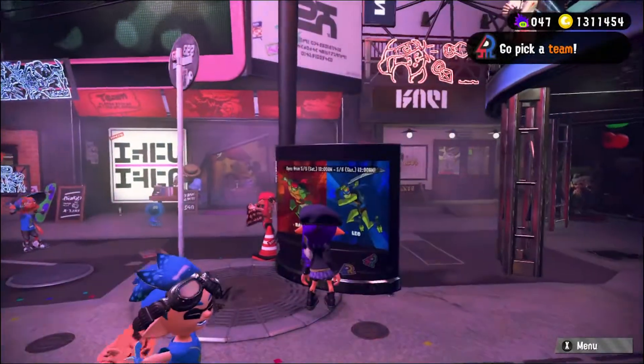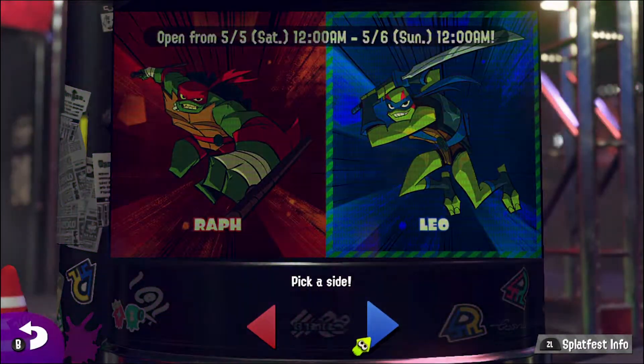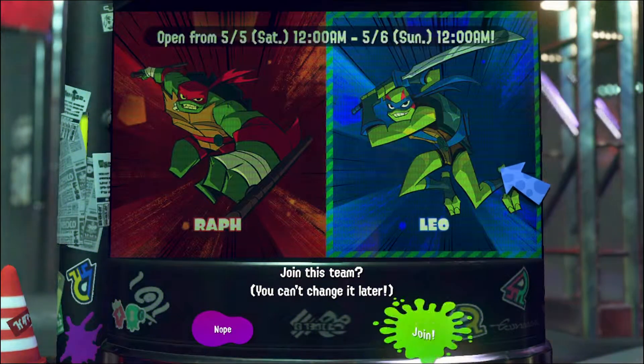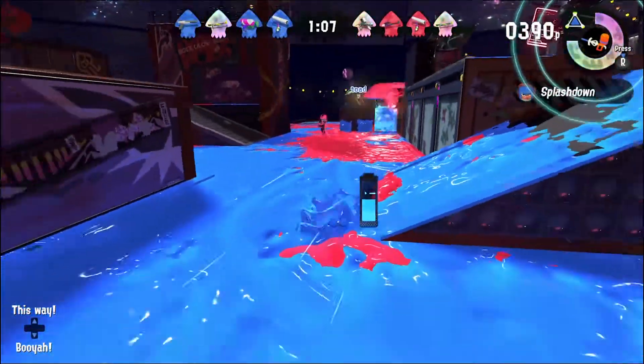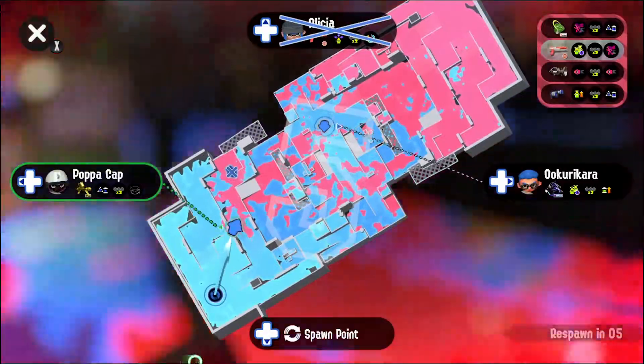Hey guys, this is Vivi here — welcome to my channel! It's Splatfest again and I'm so happy and excited. I finally picked my team this time, not by checking my friend list to see which team is more popular, but only by the first sense from my own heart. I'm in Team Leo! Although after picking Team Leo, I found the red ink looks much prettier than the blue ink. On the mini map the blue ink looks a little better though. Hopefully we can win this Splatfest, but even if we lose we still get the shells, so just have fun.